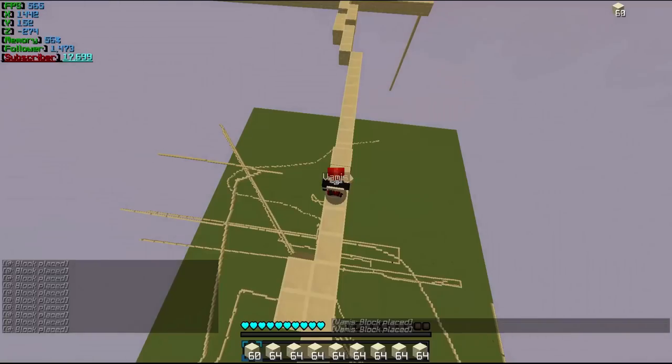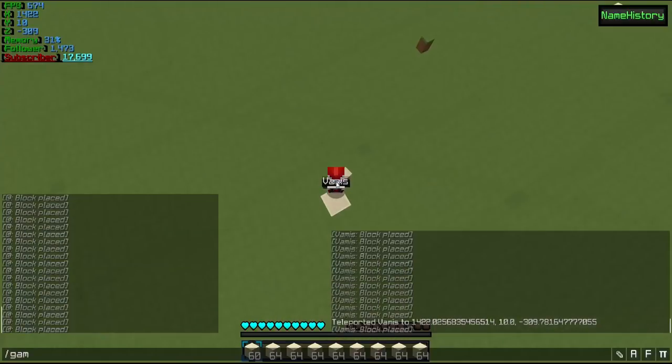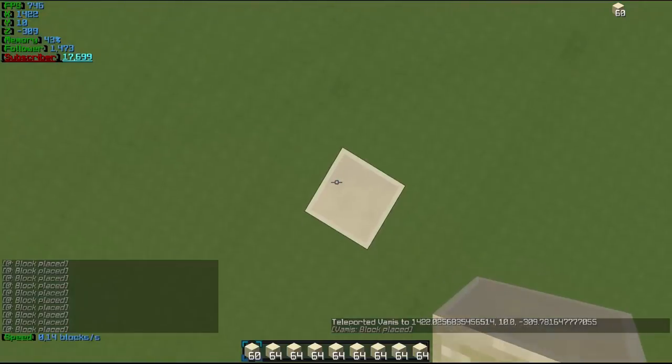Und auch in der Singleplayer-Welt – also selbst auf Gomme habe ich das Fake-Scoreboard reinkopiert, um das so ein bisschen verwirrender zu machen. Darum ist nämlich ein Dirt-Block. Wir gehen einmal kurz da runter und dann gehen wir einmal in Gamemode 1, bauen uns hier einmal kurz runter.